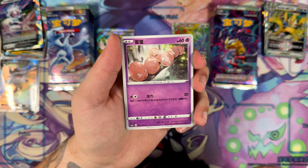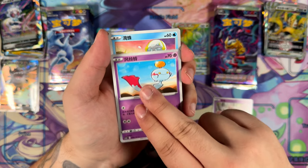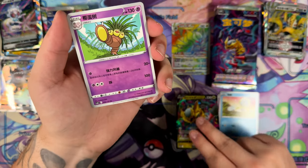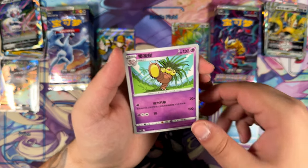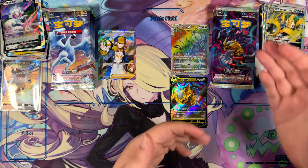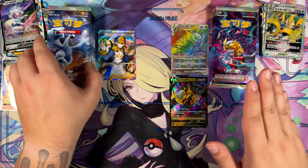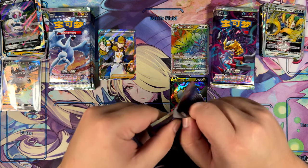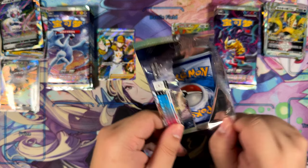Here's the Giratina V — goes together very well with our Giratina V-Star. Maybe we can summon Giratina. Although, isn't Giratina like literally Satan? Maybe we don't want to summon Giratina — maybe we summon Lugia instead.